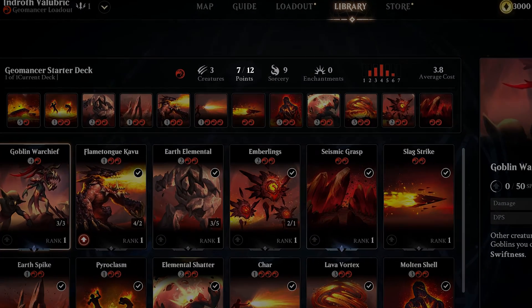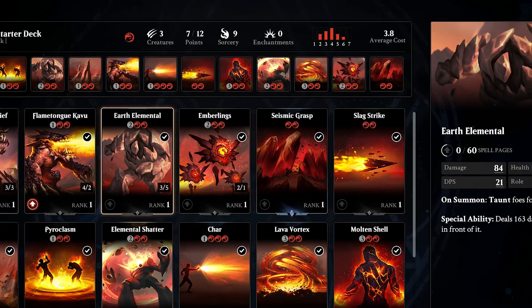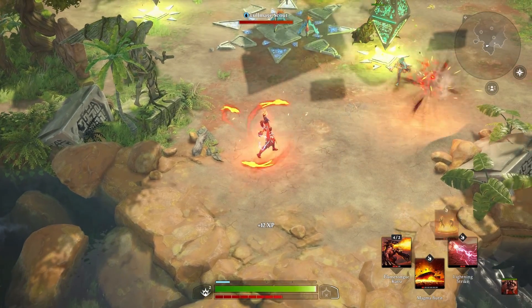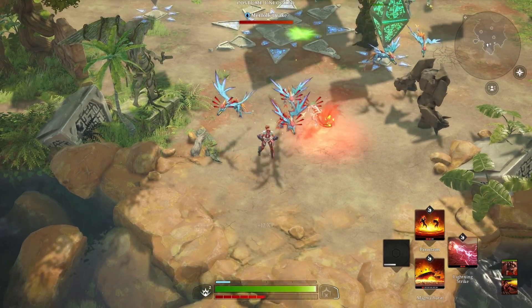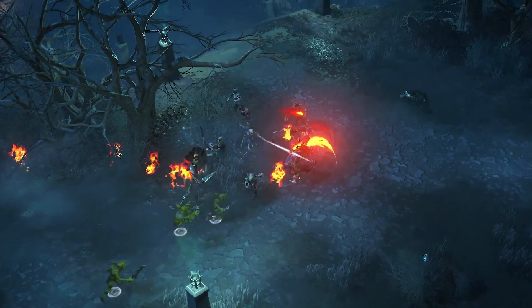Creature summon spells are restricted by a total of 12 creature points in your deck. The more significant impact a creature will have on the battlefield, the higher its creature point count will be. That means you decide whether to focus on fewer, tougher summons or more numerous but individually weaker ones, which can totally determine your approach on the battlefield.